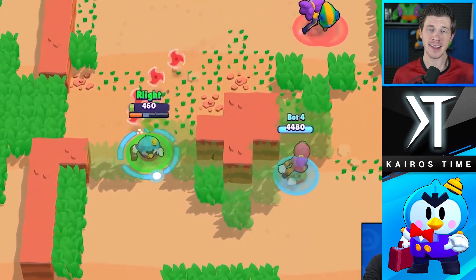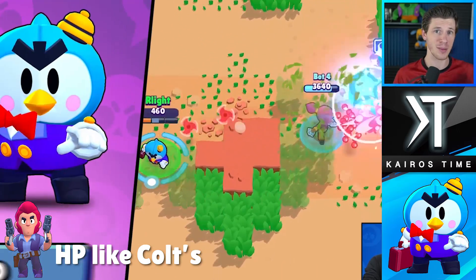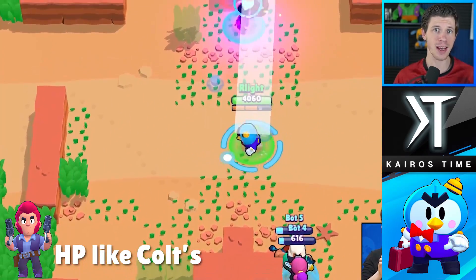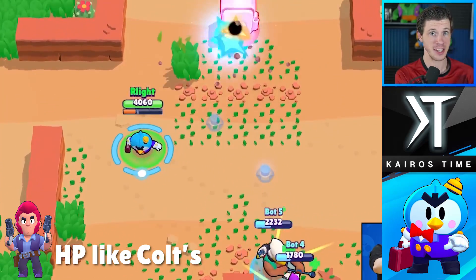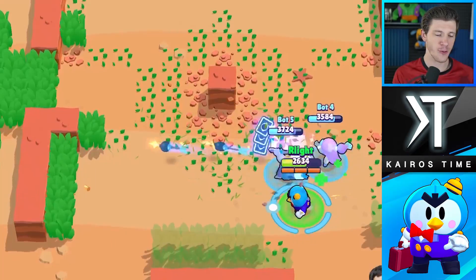Let's go ahead and talk about his stats. His health is the easiest to measure at 4,060, and he has slightly more health than Colt, Dynamike, and Brock, and slightly less than Jesse, Penny, and Terra. It's certainly not a lot, but I think it is very fair considering how long his range is, which is actually very interesting and we'll talk about that later.